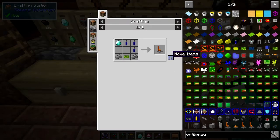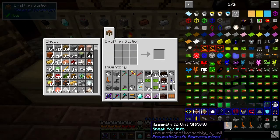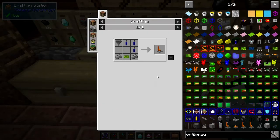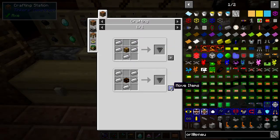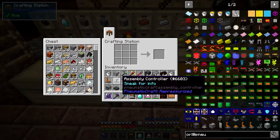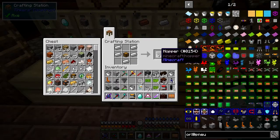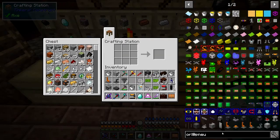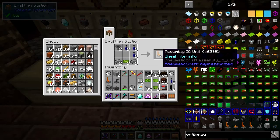Let's do that one and make one of these. Now we need two IO assembly units — I'm probably missing hoppers, so let's make some hoppers. We should be able to make a couple of hoppers for this one, so we need to make two of these — and we've got two assembly IO units.